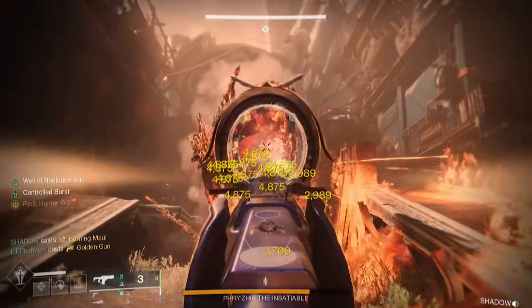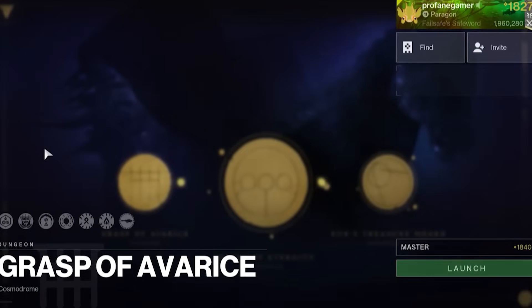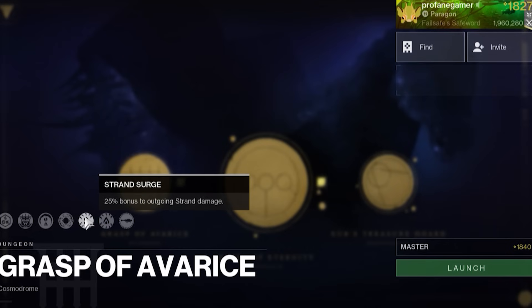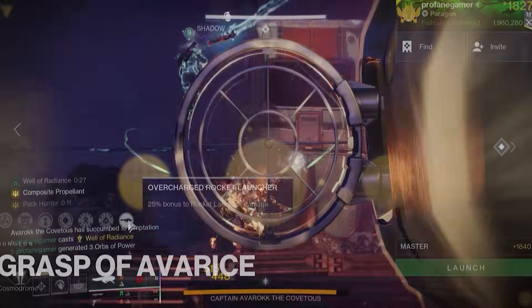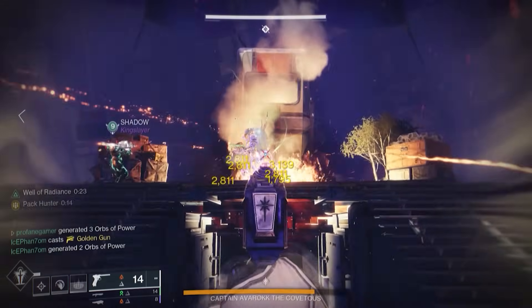This week, you'll receive a 25% increase to all solar and strand damage, which will work out perfectly since this season's artifact predominantly includes solar and strand-focused mods. But even better, rocket launchers also get overcharged, getting an additional 25% damage no matter what energy type the rocket launcher is.